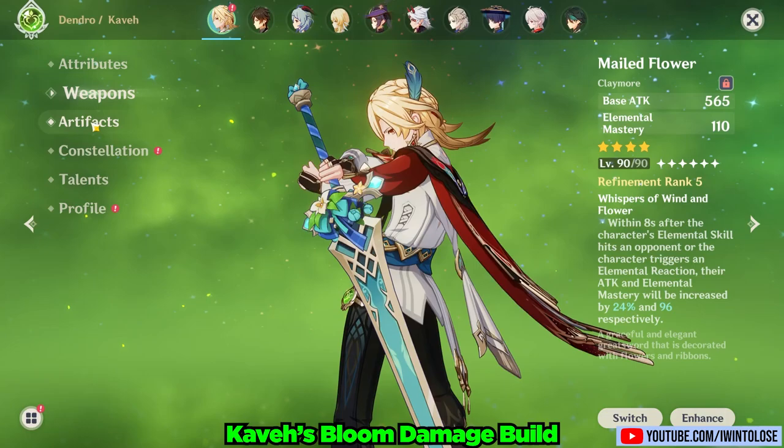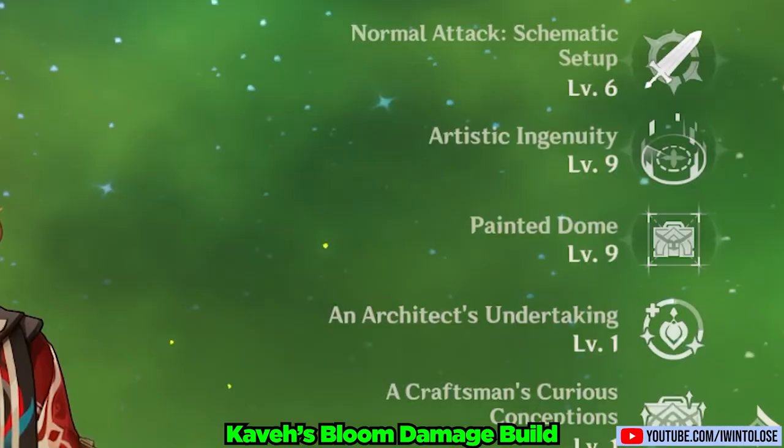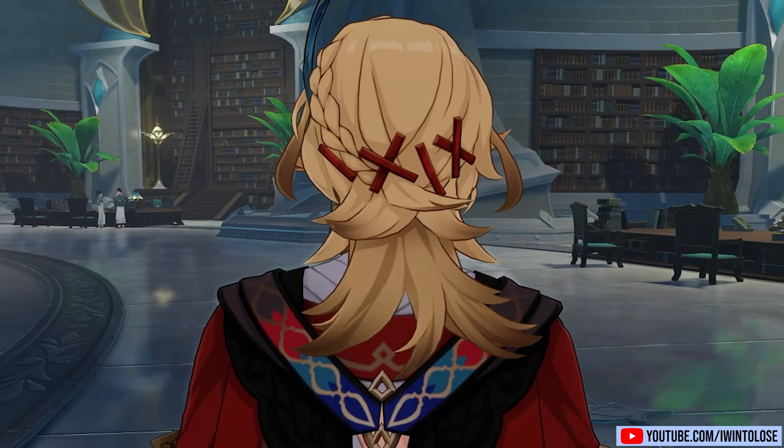Anyway, my Kabe is using the 4-star Mailed Flower claymore, the 4-piece Flower of Paradise Lost, with all Elemental Mastery main stats and some ER substats. He's at Constellation 0 and his talents are at 6, 9, and 9. Later in this video, I will show you a more spread damage-focused Kabe as well.